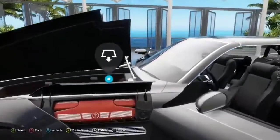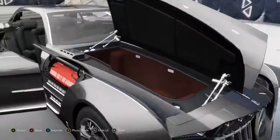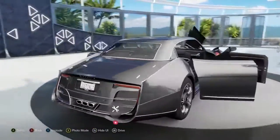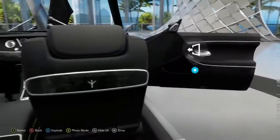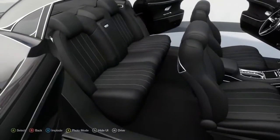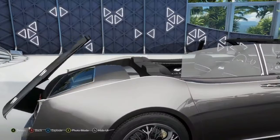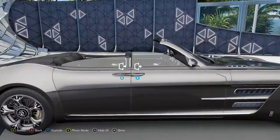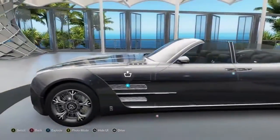It's a really nice car. There's a way to get the roof out - let's explode the view. That's part of the engine back there. I can go inside and sit at the back - better than nothing. Now let's implode the car back. If I select, you can see the back going down so it becomes a convertible. I wonder if I can drive it with the top down.